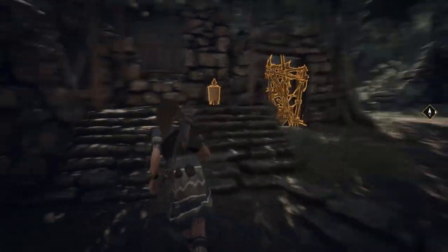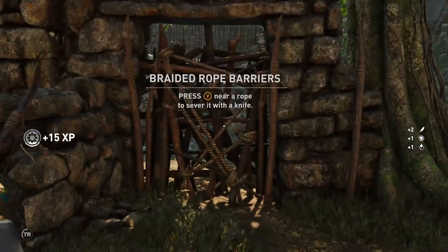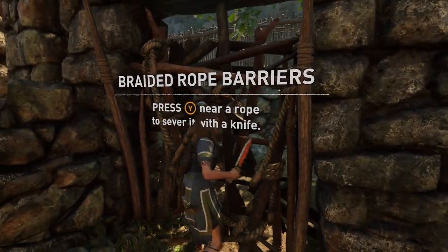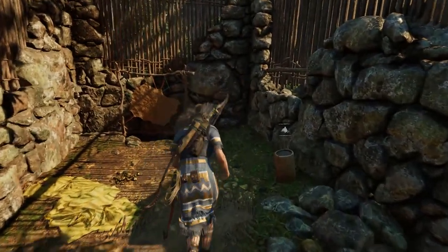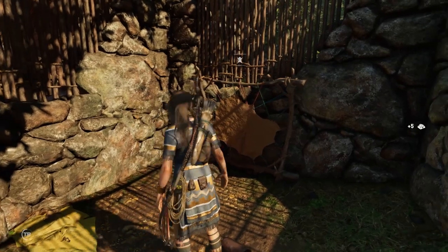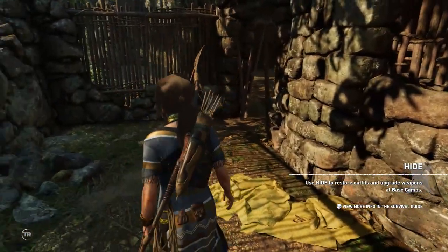Having the knife upgrade allows me to open up these barriers with braided rope — that's all it does, just break those if you find any in the environment. There's actually one at the very start of the game you pass by. It just allows you to get some collectibles that you wouldn't normally be able to get.